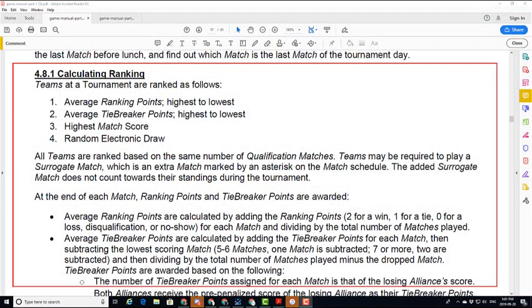Number four: calculating ranking and tiebreaker points. Game Manual 1, rule 4.8.1. The change from last year involves average ranking points and average tiebreaking points. At the end of each match, ranking points and tiebreaker points are awarded. Average ranking points are calculated by adding the ranking points — 2 for a win, 1 for a tie, and 0 for a loss or disqualification — and then dividing by the total number of matches played. Average tiebreaker points are calculated by adding the tiebreaker points from each match, then subtracting the lowest scoring match, and dividing by the total number of matches played minus the dropped match.